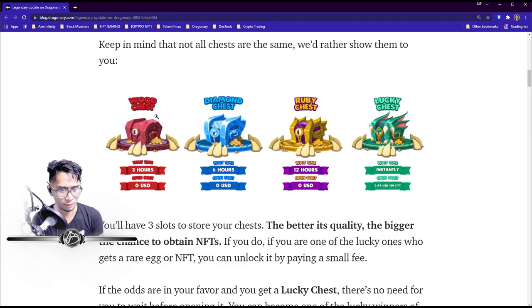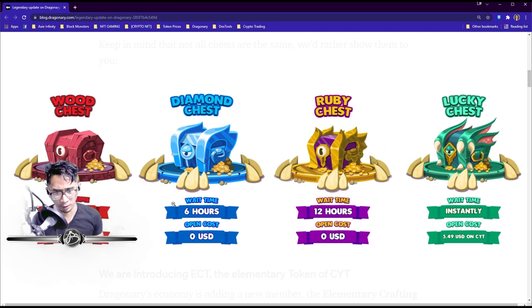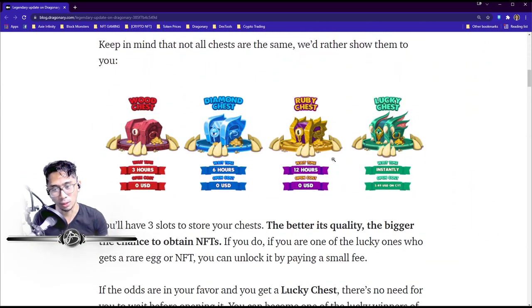Here are the chest types: a Wood Chest with a 3-hour waiting time, cost to open is zero; a Diamond Chest with a 6-hour waiting time, also free to open; a Ruby Chest with a 12-hour wait; and a Lucky Chest which you can open instantly but costs $5.49 USD in CYT. The better the chest, the longer the wait time — so Ruby is probably the best free option.